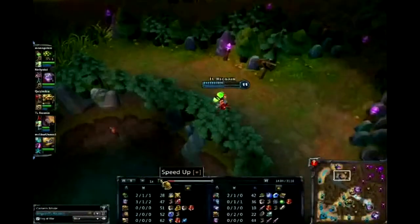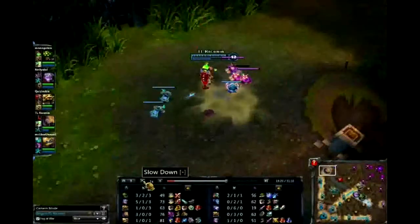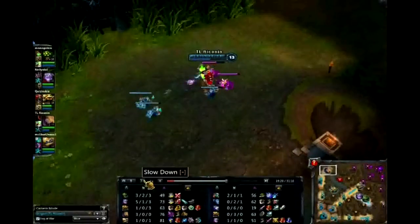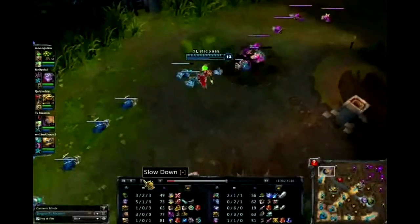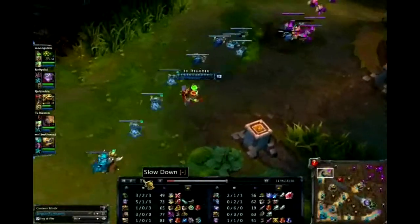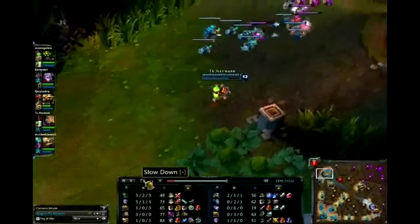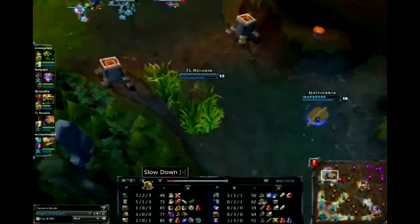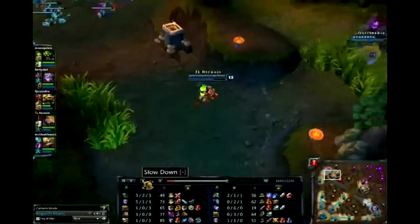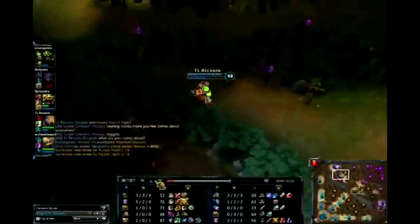I'd say go Rod of Ages first before you get the next item, but if you don't have to, that's okay. You'll see Barriss comes up and tries to gank a little bit, doesn't really work. Rammus comes but, just like every other Rammus player, comes a little too late. Barriss is gone, scot-free.